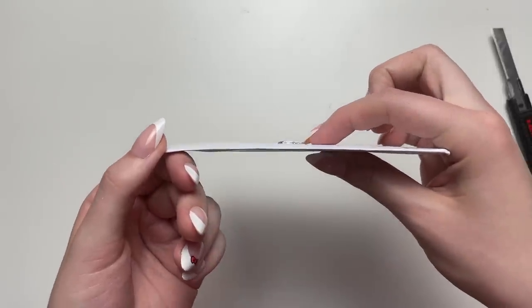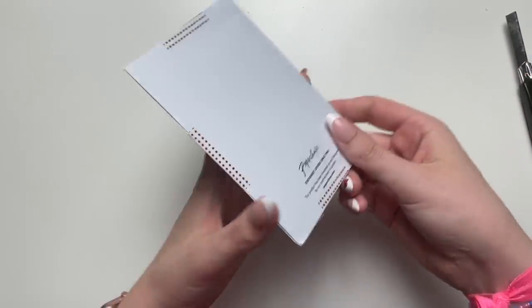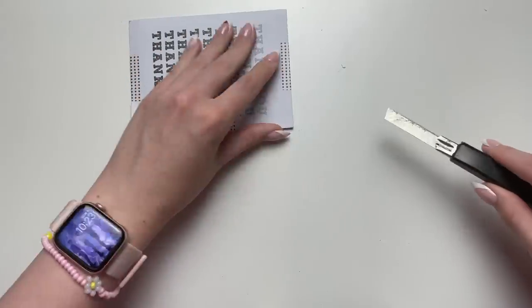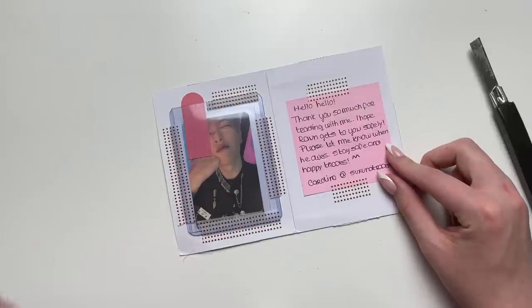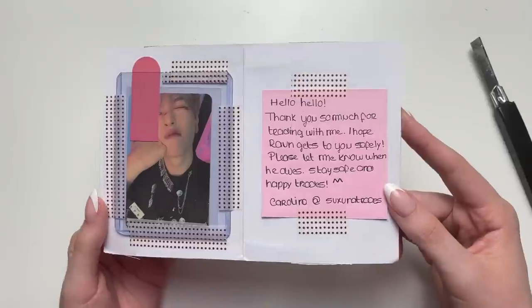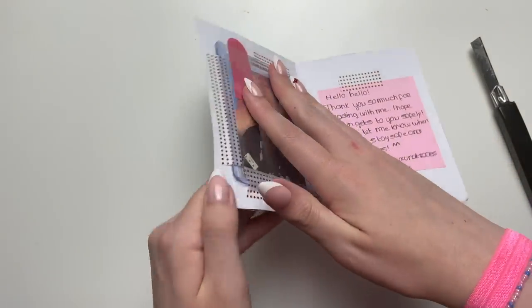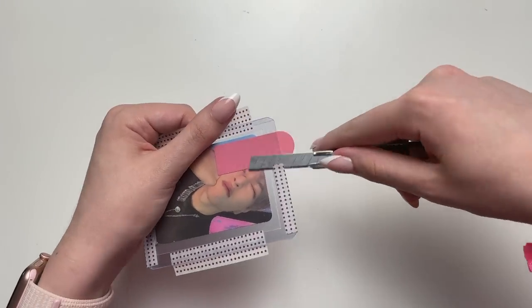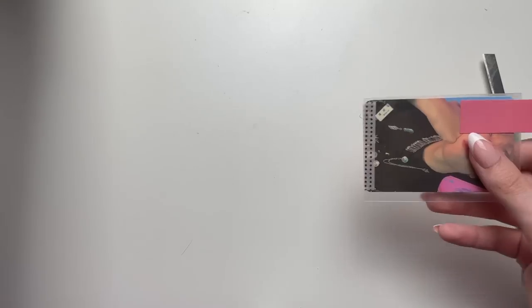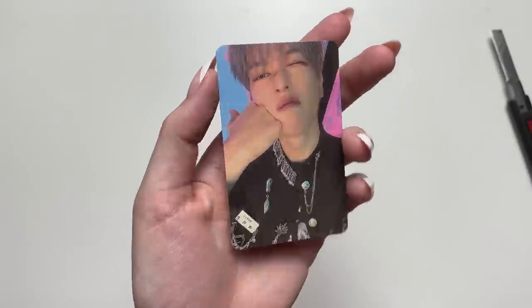This next one is a OneUs trade — I don't trade OneUs cards that often because they're not that popular, so it's kind of hard to find trades. They reached out to me first because they had my bias Ravn, and I had pulled quite a bit of Idol. 'Hello, thank you so much for trading with me, I hope Ravn gets to you safely. Stay safe and happy trades, from Carolina.' I've traded with Carolina quite a bit now. We didn't trade the exact equivalent but it's totally fine — I finally got a Ravn card! My first random Ravn card — he's so good looking.